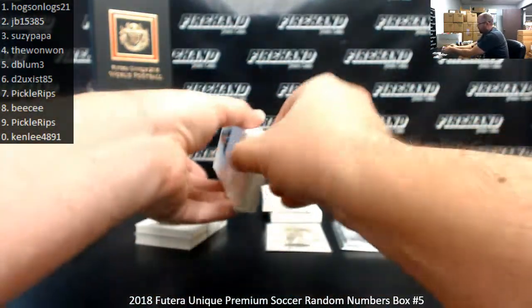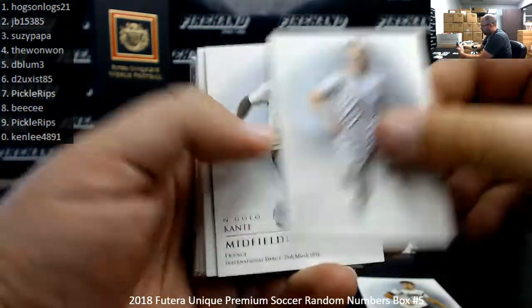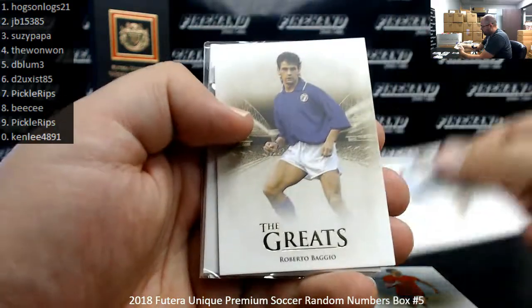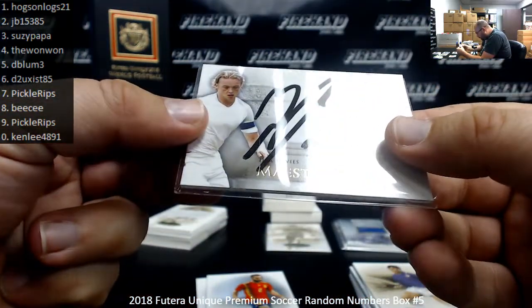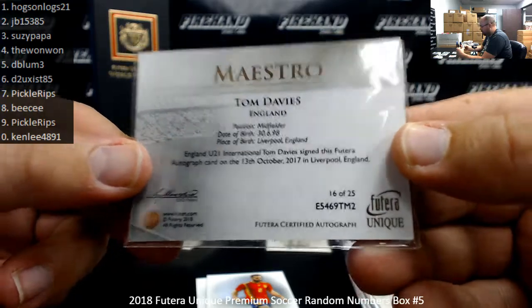Pack three: Griezmann, Hummels, Iniesta, Mangala, Conte, Platini, Sanchez, Alcantara, Trent Alexander-Arnold, Asensio, Roberto Baggio. And we got an autographed hit — a Tom Davies Maestro Auto for England. That one's numbered 16 of 25, spot number 6, going to D2 Exist.